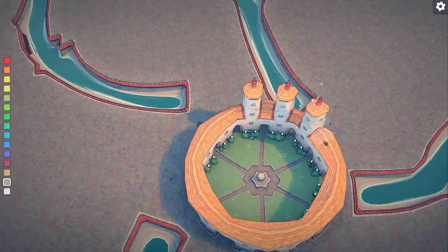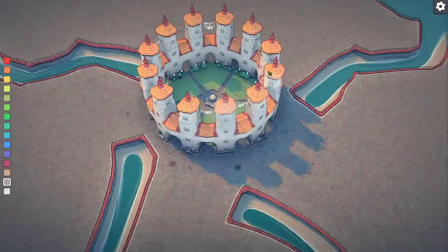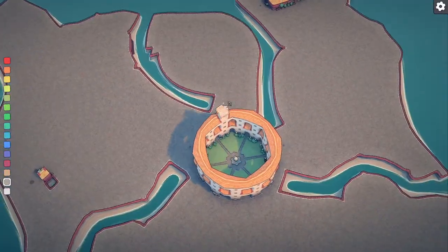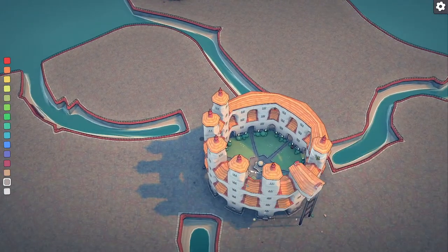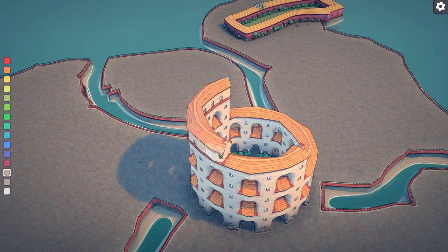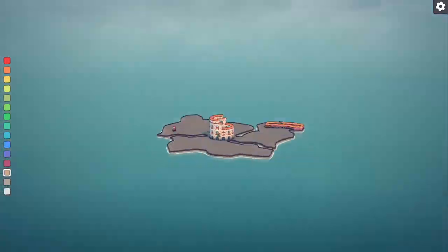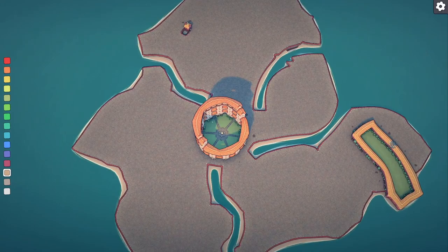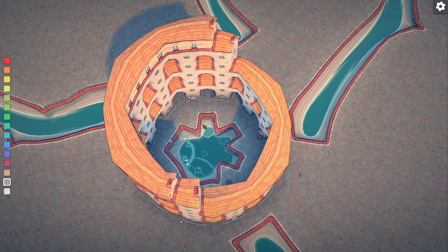Starting off with the Colosseum — it's a little rounder than you might remember it if you've seen it before. But that's just because the Colosseum's shape doesn't really exist in Townscape. There's no oval-ish things, at least I haven't found any.